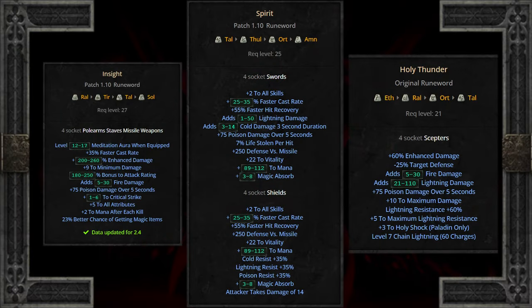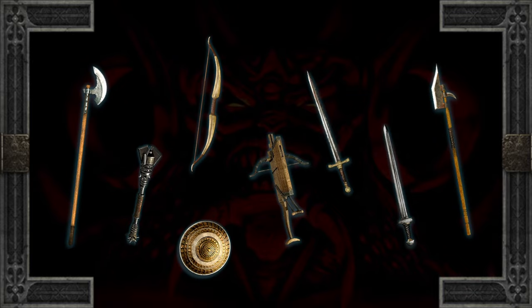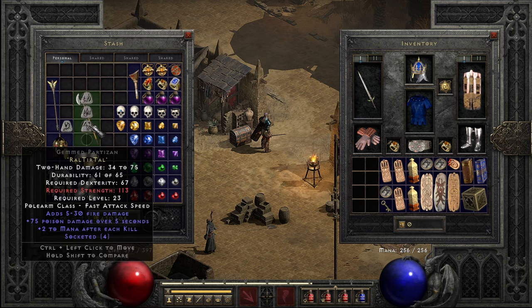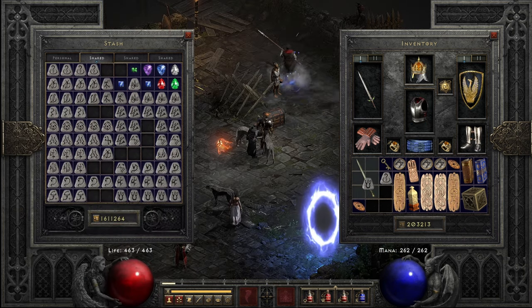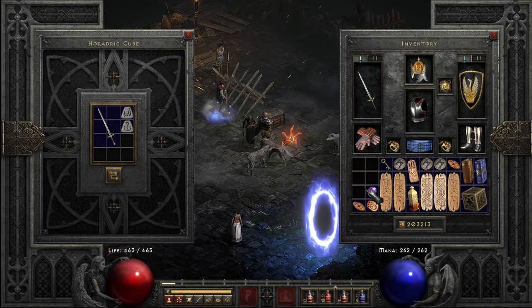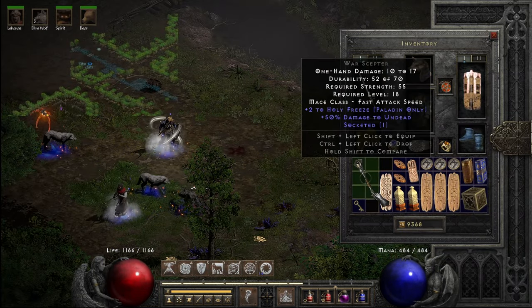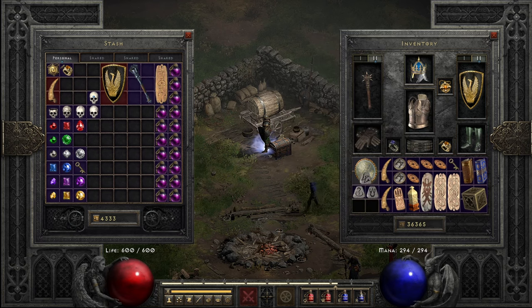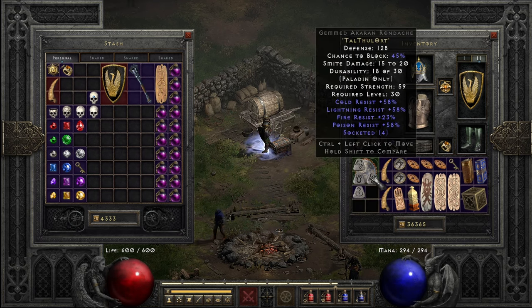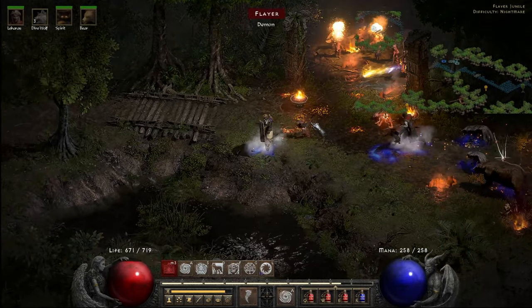Overall, these three runewords are absolutely fantastic and will take you through Nightmare in beast mode fashion. When finding Four Socket swords, scepters, polearms, shields, and maybe missiles, give a quick consideration if you or your mercenary are in need of an upgrade. Feel free to let me know your thoughts in the comments — do you have an easy or difficult time finding these bases in Nightmare, and how often do you come across Four Socket scepters? If you enjoyed this analysis, consider hitting that like button, and remember to subscribe for more Diablo, ARPG, and other gameplay analytics. Thanks for watching — adios!